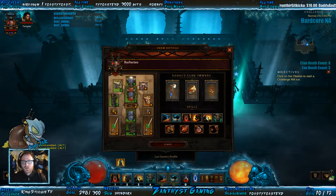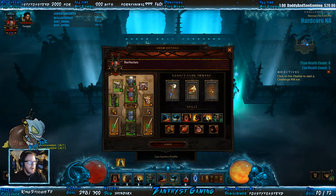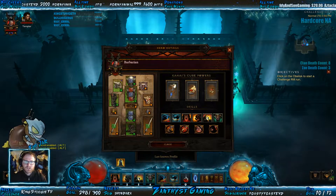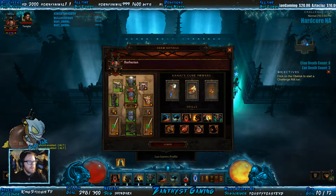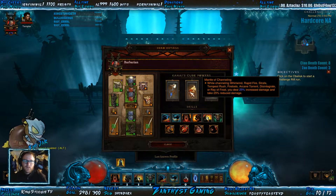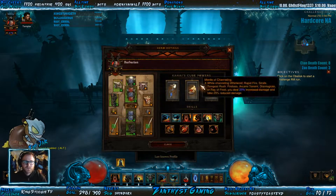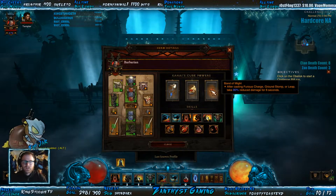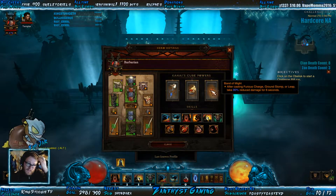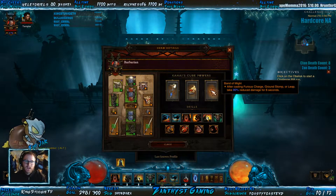We are going to be working with a whirlwind spin-to-win barbarian who is focusing on upping his lightning damage as much as possible. He's missing quite a few pieces, but it does seem like a pretty easy build. You have your mantle channeling and you have your skull grasp. You also have a band of might, so you got to remember to charge to proc that off, or to use ground stomp or leap — but we don't have ground stomp or leap, so we have to charge.